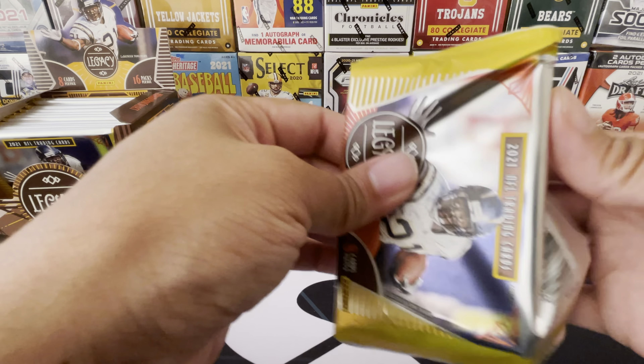Oh yeah, we got the mini here - I can feel it! We definitely got our second mini. We got a boom with a legend - Emmett Smith! Talk about legends, nice pull. Damian Harris, DJ Shark, Alvin Kamara. Our mini is next - it's a rookie. And who do we have here? We have a Patrick Jones the second - rookie, Panthers. Nice look to it. I'm not sure if this one is numbered. This one isn't numbered, but still cool looking card. Let's put him next to our Jimmy G.